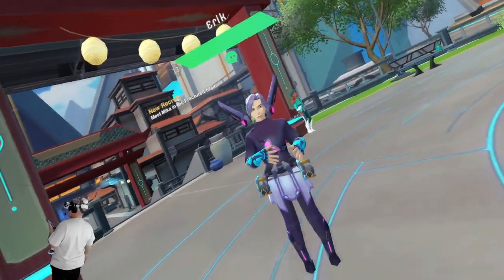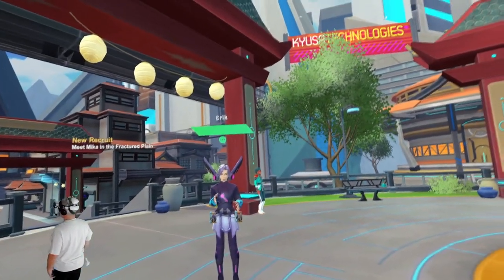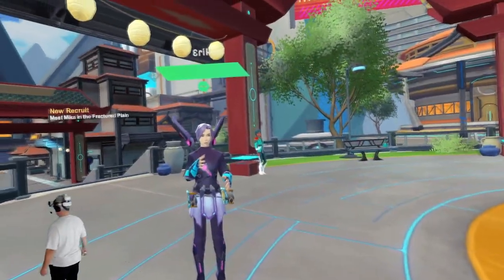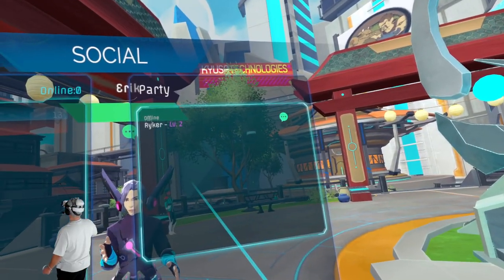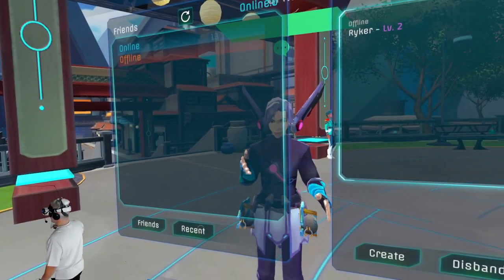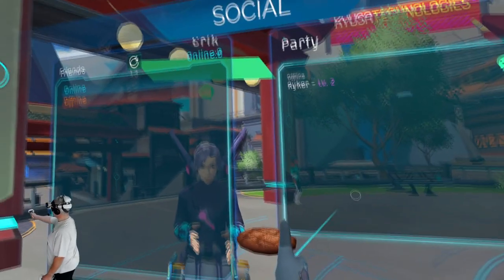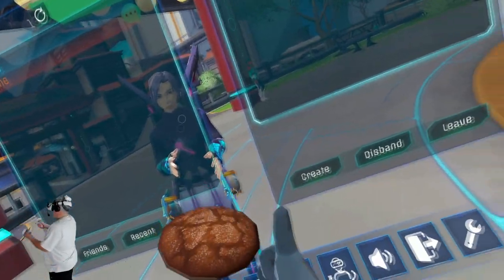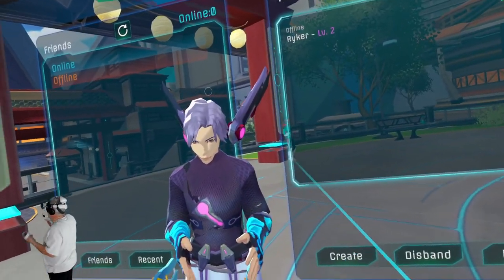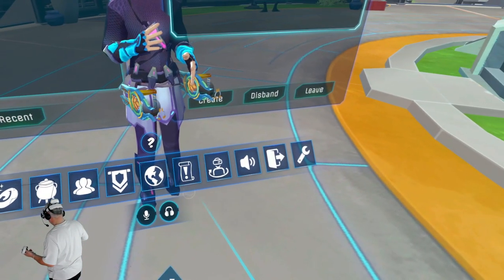Don runs into his friend Eric in-game. 'I've literally been following you around going Hey Eric, Hey Eric — I was muted.' They try to figure out how to join a party and add each other as friends. Don jokes, 'Maybe if I give you a cookie, would you like a cookie? Obviously if anybody gives you a cookie, then we should be friends.' They work on figuring out the friend/party system together.